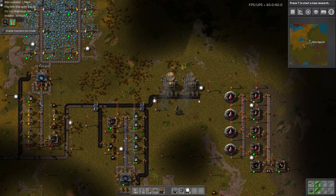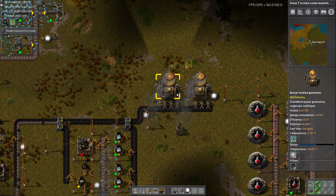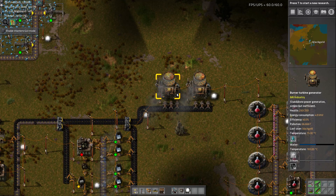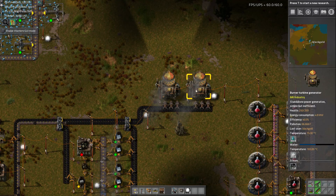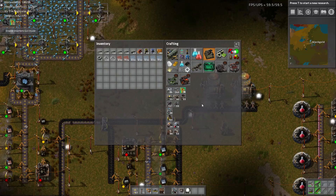So, how many steam engines to at least match our capacity? Well, each one of these is 4.9 megawatts, but it's only slightly efficient. I will match - let's say 10. 10's a good number. So, how much for 10 megawatts?